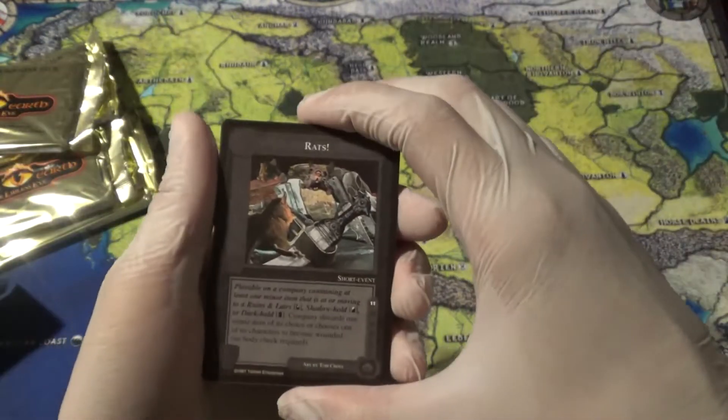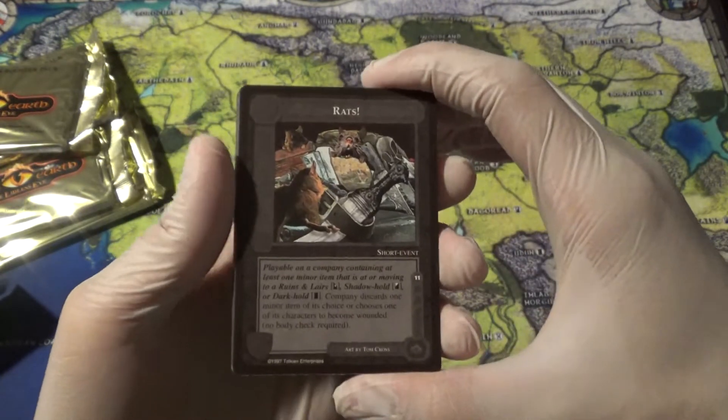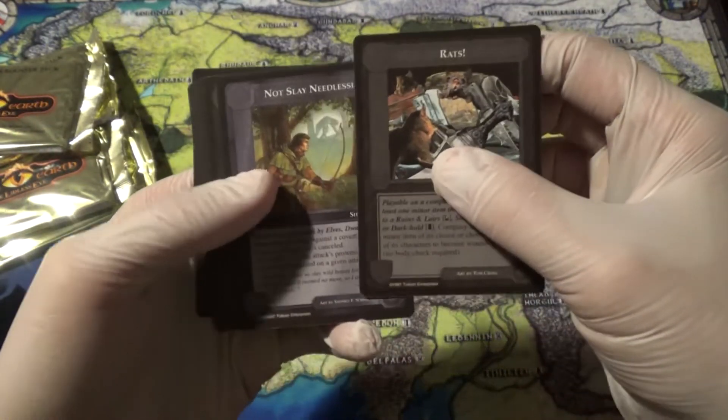You gather marshalling points, prove that you're the best that way, or you can take the One Ring to him and win that way.